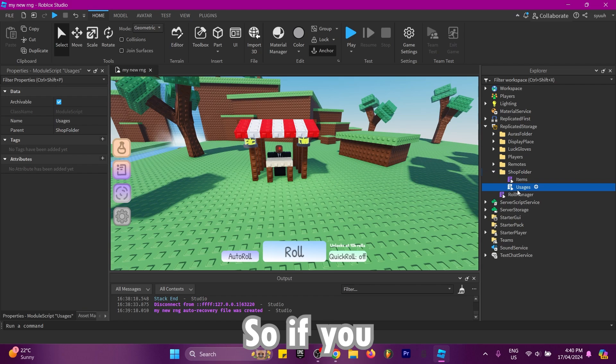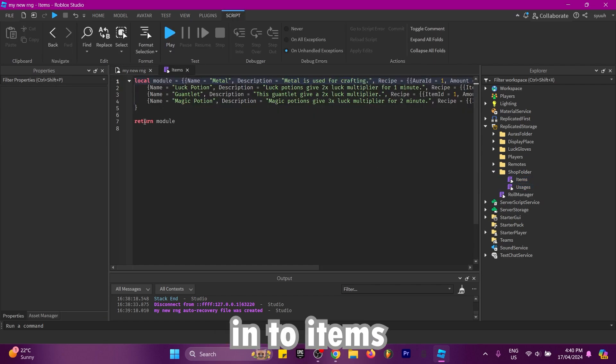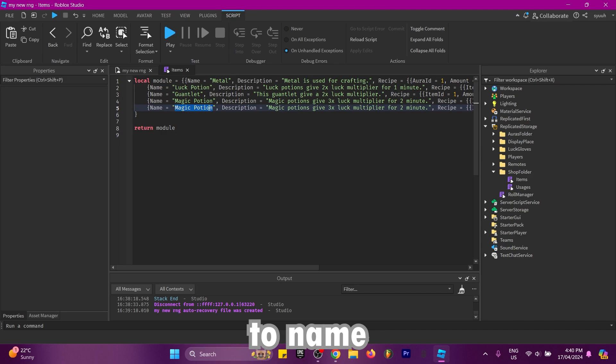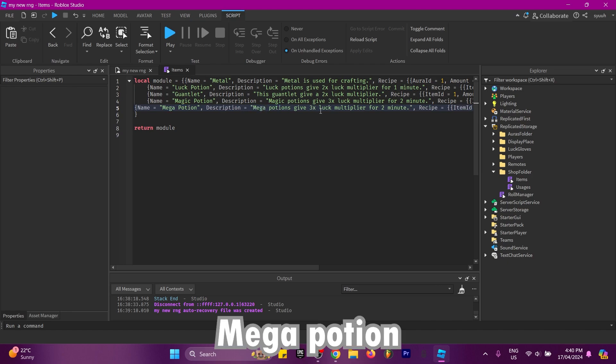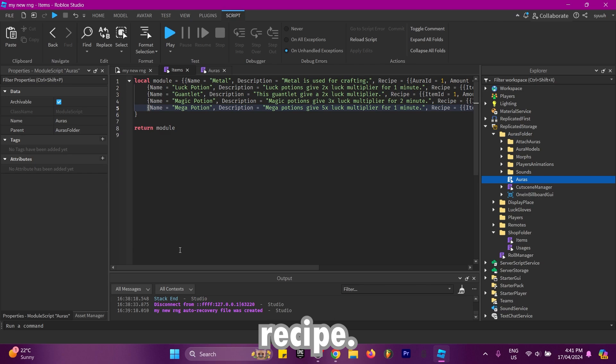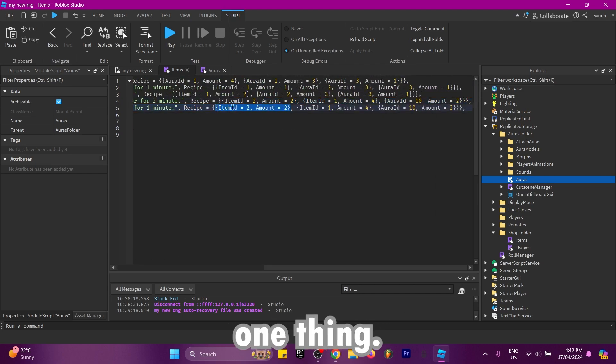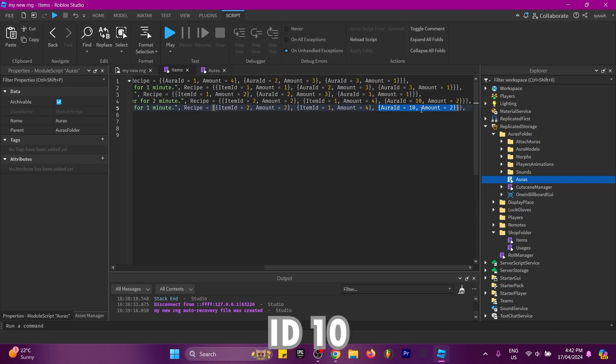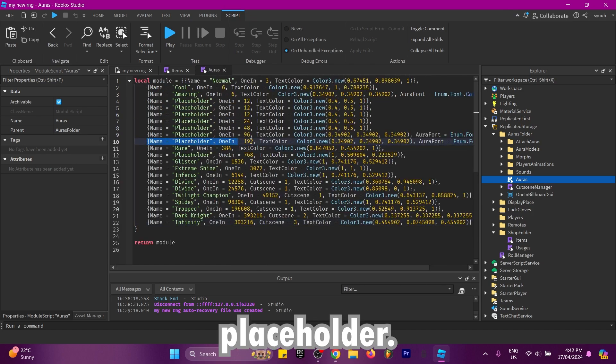Next is crafting. To add an item, go into items, copy the last one and paste it on the next line. Name it whatever you want — I'll call it 'mega potion' with the description: 'mega potion gives five times luck multiplier for one minute'. For the recipe, you'll need item ID 2 (luck potion) with amount 2, item ID 1 (metal) with amount 4, and aura ID 10 (placeholder) with amount 2, which are the ones at one-in-200. You can customize the recipe to use any item or aura IDs you want.